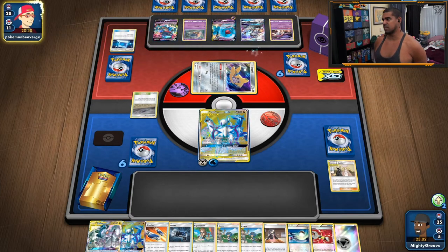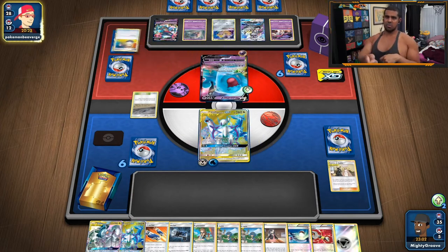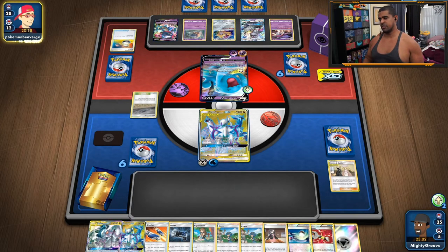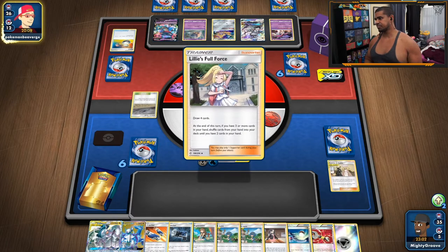That's a bit annoying, but it also means if he wants to attack with Shadowbind, he's taking 70 back after his Gritty Comeback. So if he does Shadowbind, we do Alter Ray, he does Gritty Comeback — he now has 70 on Wobbuffet. That means we can KO him with the next Ultimate Ray. Ideal scenario now would be he hits into us with Shadowbind, we Marilana switch, then Ultimate Ray into that. He plays Lillie's Full Force — wow, I don't see that every day — draw four and discard down to three cards in hand.